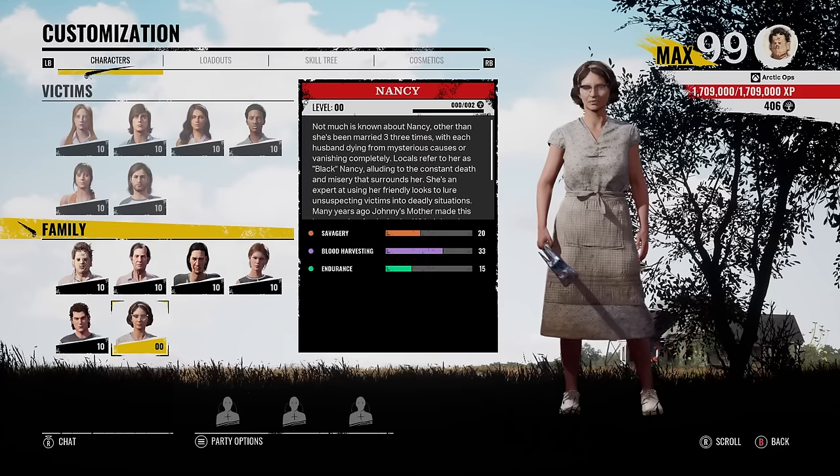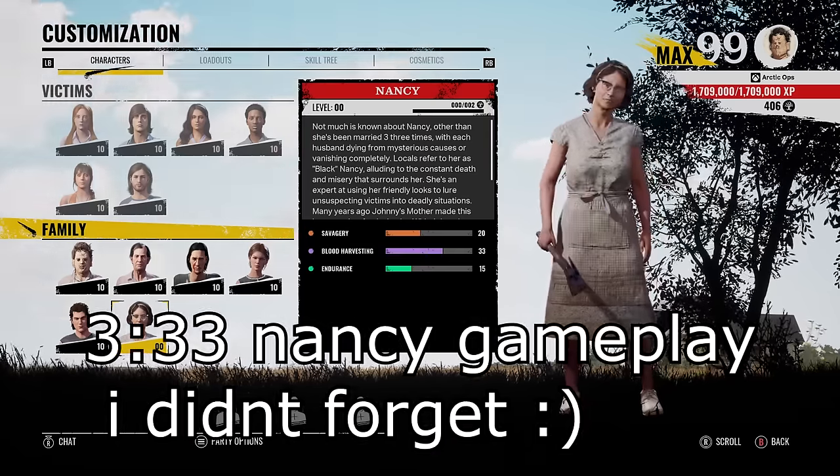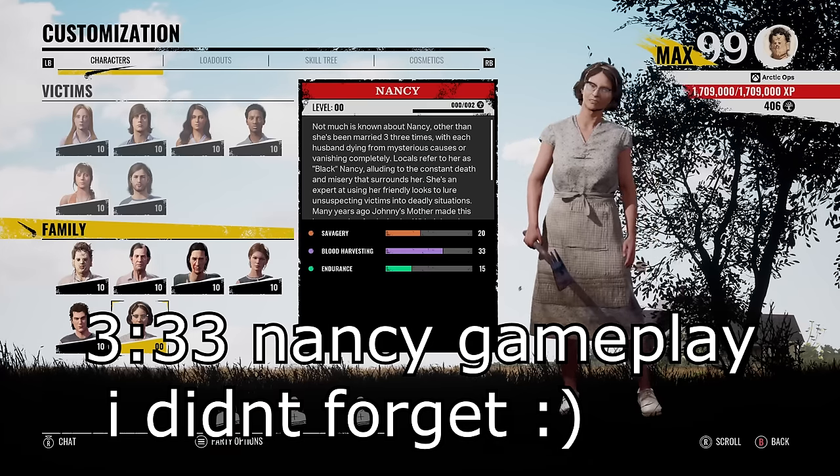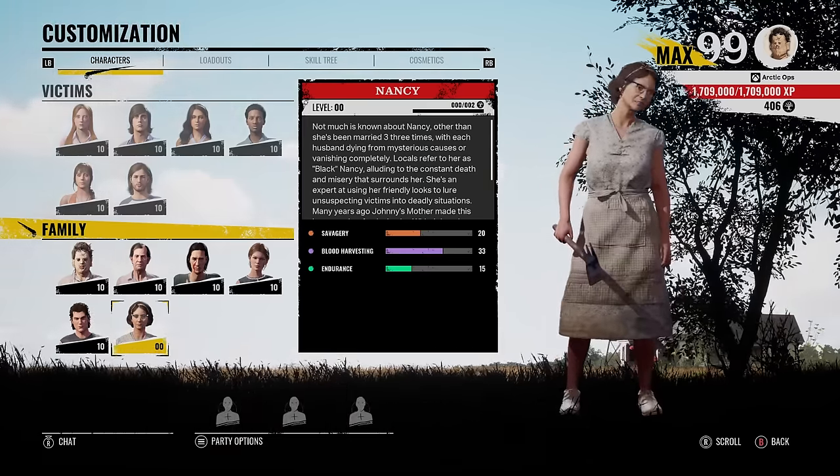Yo, what's up everybody, I'm Artic, hope you're having a good day. It's time for the new family member, Black Nancy. If you want to skip straight to the Nancy gameplay, skip to the time on screen. Now let's go ahead and take a look at Nancy's abilities, new perks, skill tree, and all that good stuff.